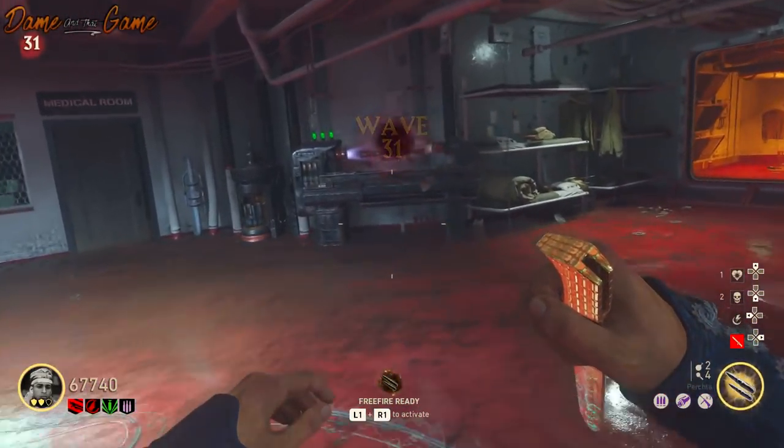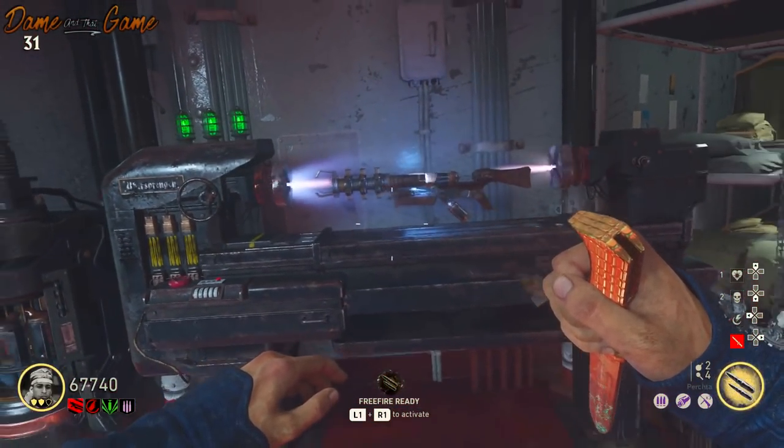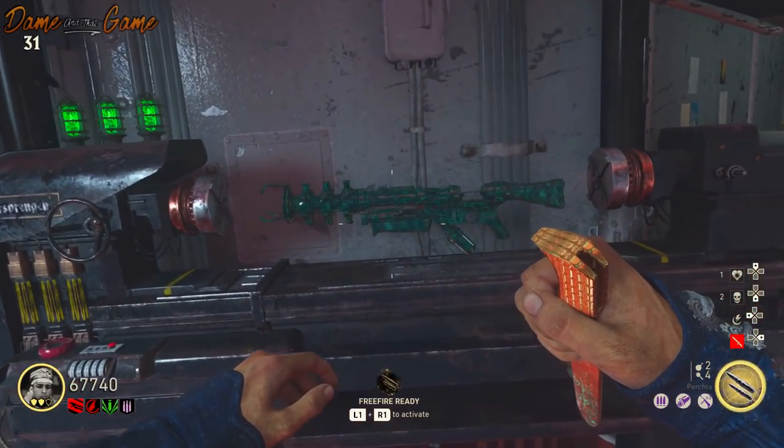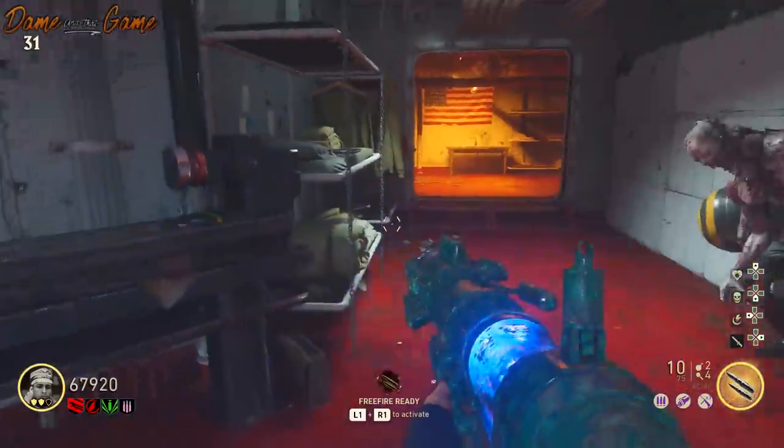As soon as you hit round 25 you can upgrade the tesla weapon, and as soon as you hit round 30 you can upgrade the melee weapons. The tesla weapon is slightly underpowered for this sort of round, though it is pretty awesome to use — it's got a very insane fire rate.